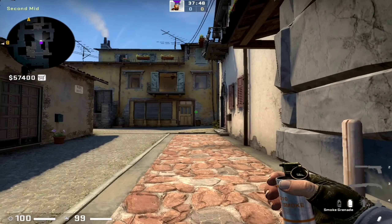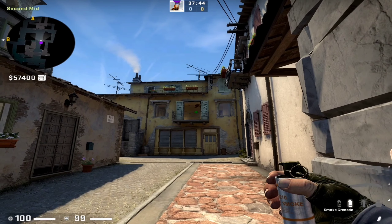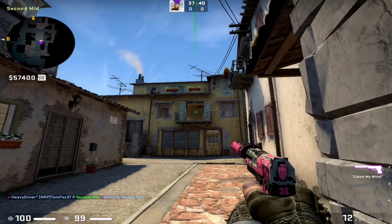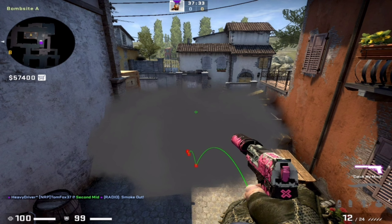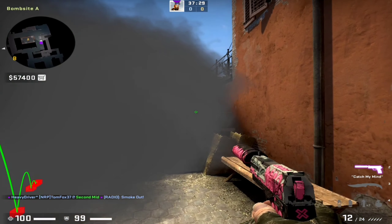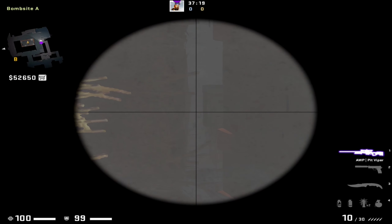The first smoke is from second mid to deep short. You need to aim on the middle of the top balcony and jump throw. As you can see it nicely landed deep short smoke. You can use it for a fake A or maybe a split play. You can also see there is a little gap between cart and wall, so you can use that angle also.